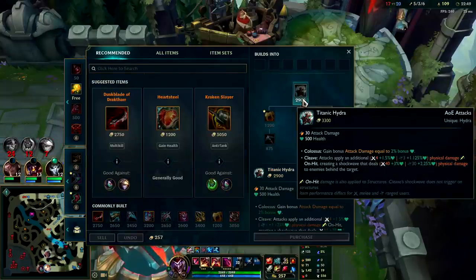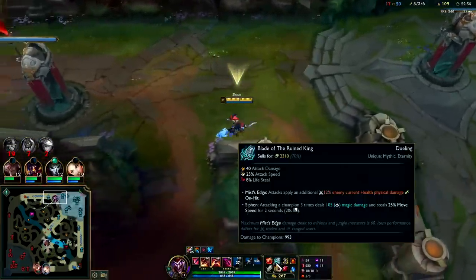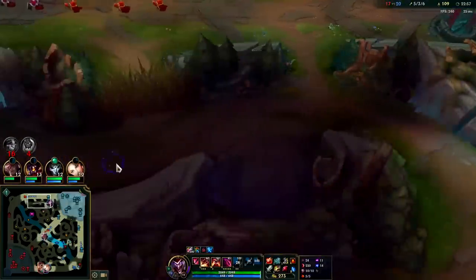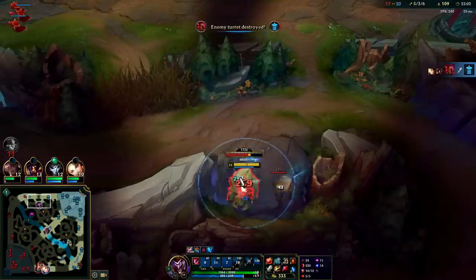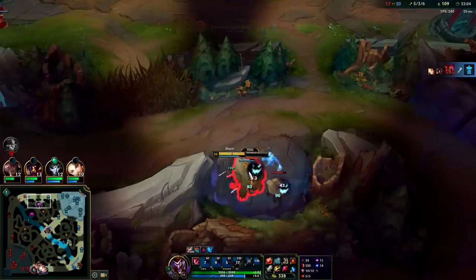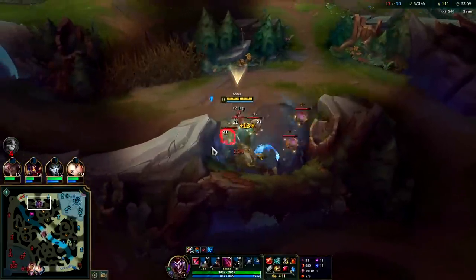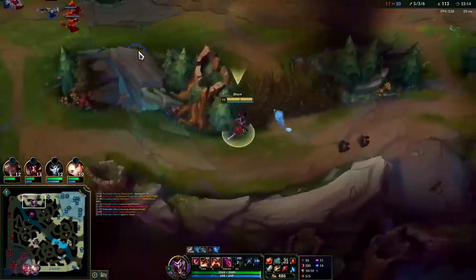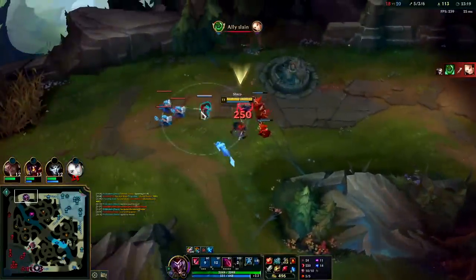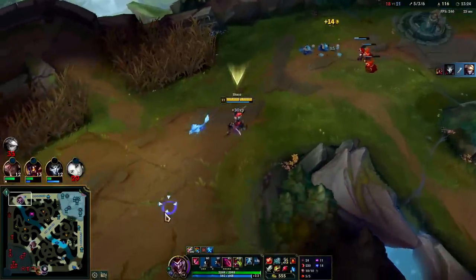Titanic costs 3300 gold — very expensive. BORK is 3200 or 3300 as well — non-mythics costing more than most mythics. I couldn't really get that deep bot side there. I could push this wave to take turret though — we won the dragon fight and the team hasn't backed to spend their gold yet.